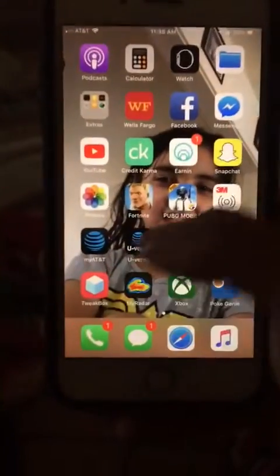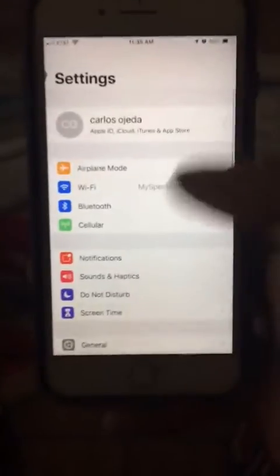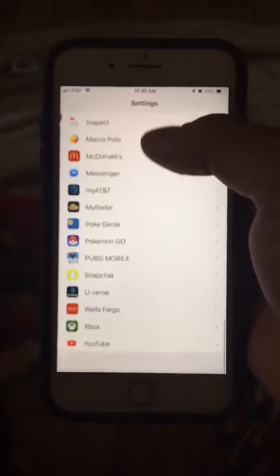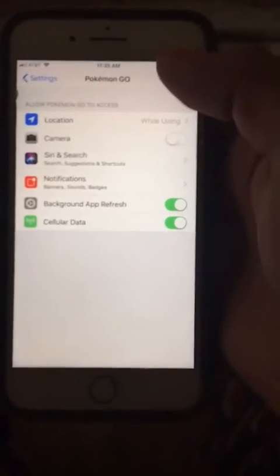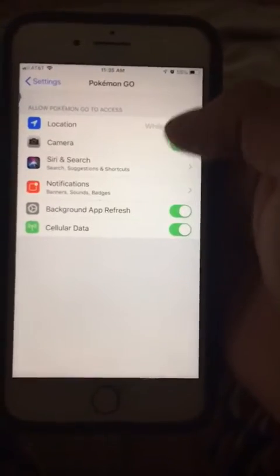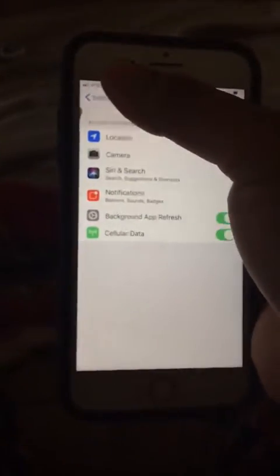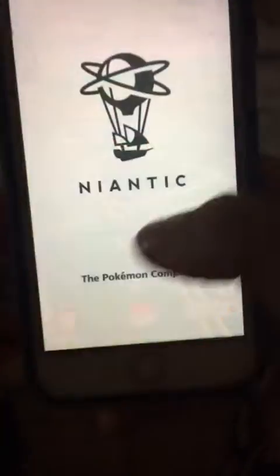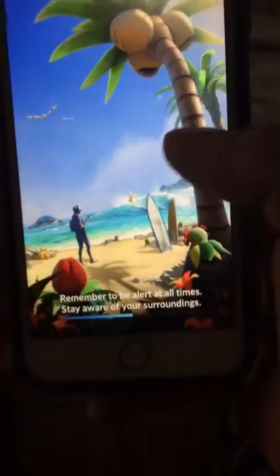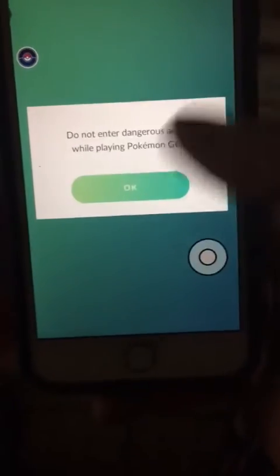So I went to my settings on the iPhone — not general, I went to all the apps — and then I went to Pokemon Go. In Pokemon Go settings, all I did was turn the camera off and then turn it back on. I went back to Pokemon Go and the AR mode was working.